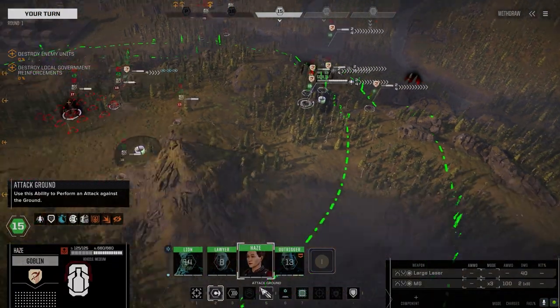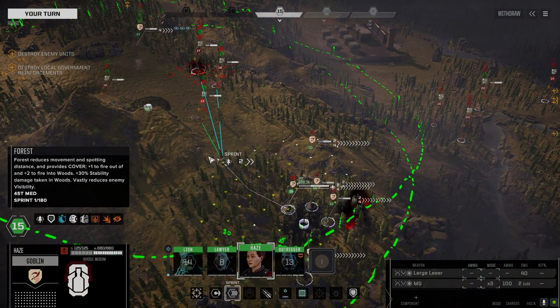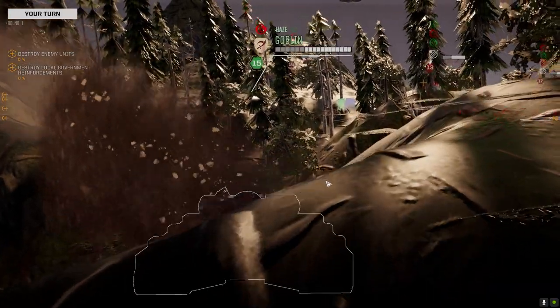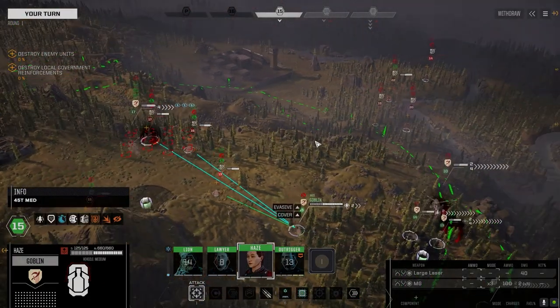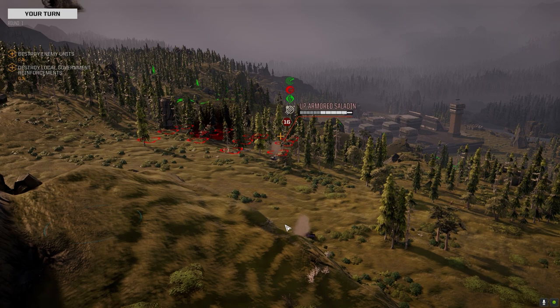Ready for orders. Alright, Hayes, let's get that Goblin over here. Let's get into here. We've got a chance — 29, 27. Let's go for the better chance. The Saladin is dangerous. This is gonna be a tough fight.